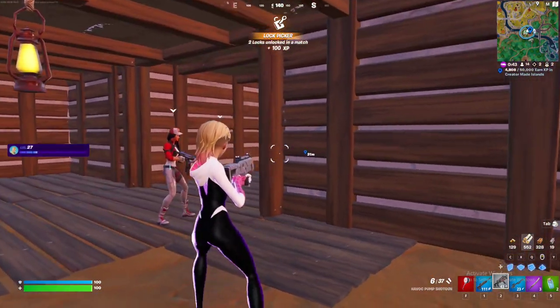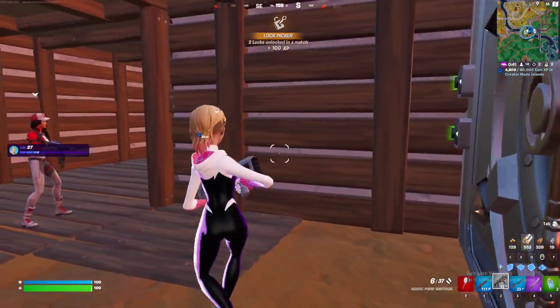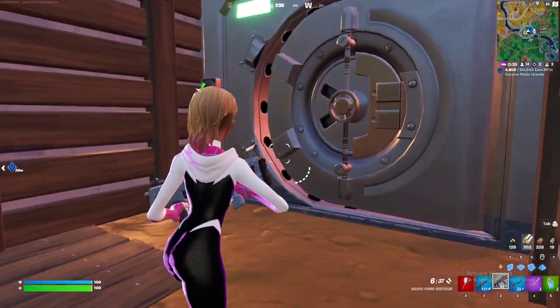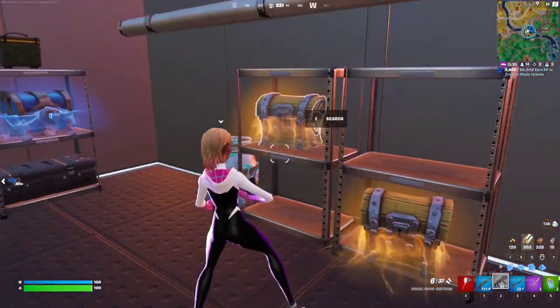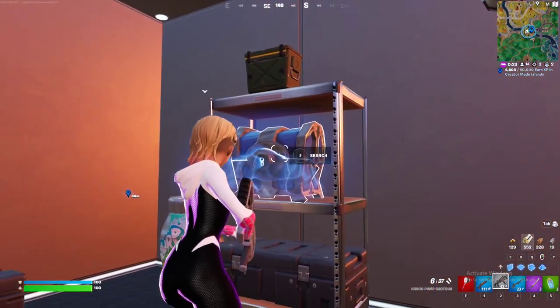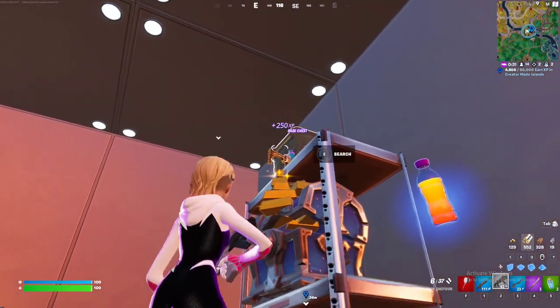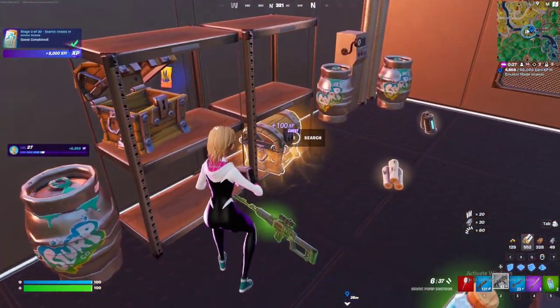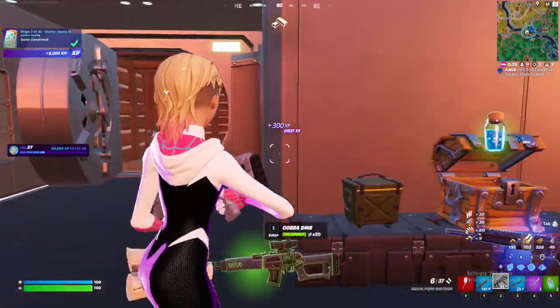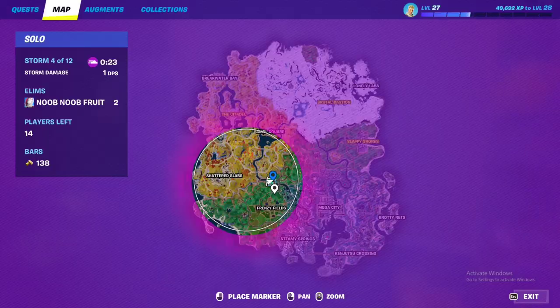So people can take the things above and you can take the things below. Let's see what the vault has — this is actually the first time I'm opening the vault. All right, this is good — we got a rare chest, a normal chest, another normal chest, another normal chest, and some heals.